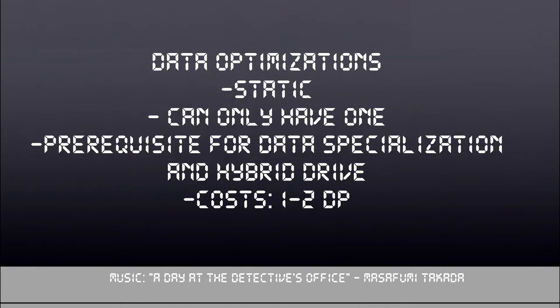The first major category of qualities are the data optimizations. They're static qualities and cost between 1 and 2 DP each. You can only have one of these on any given Digimon stage, so you have to choose based on what you want your Digimon to be able to do. It is a prerequisite for the data specialization and hyperdrive qualities, which we'll talk about in a minute.